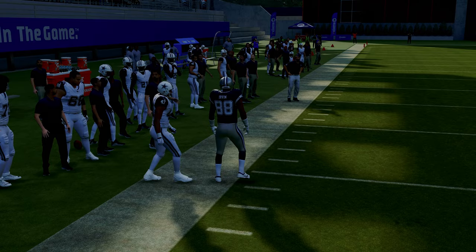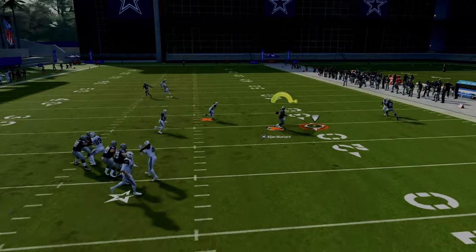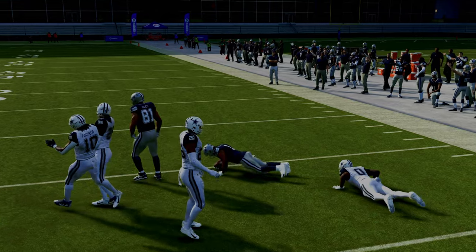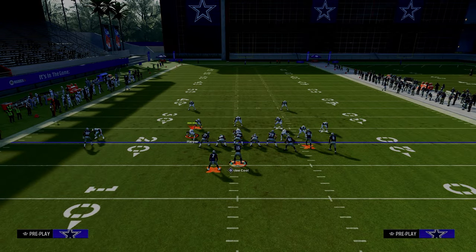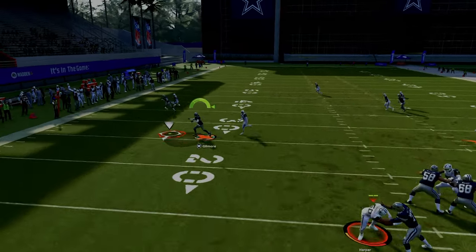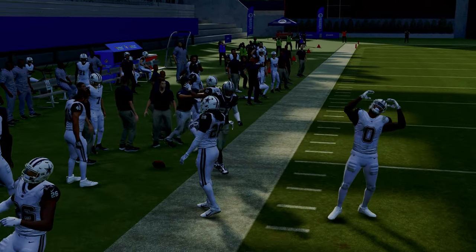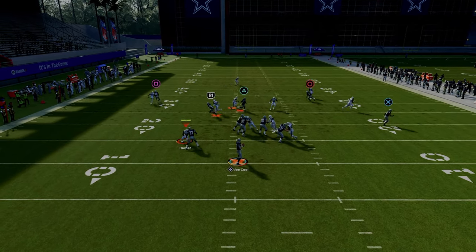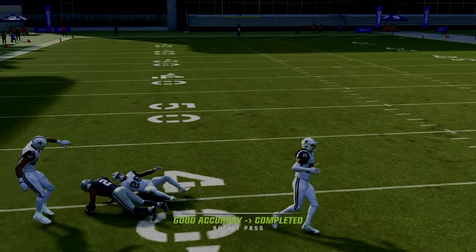Looking at the rest of the routes against man coverage: the running back in route is really good at beating man-to-man coverage. The drag route is also very underrated — if you can make that read consistently, it's helpful not only for completing the high-low against zone coverage, but it also lets us attack man coverage on both sidelines and in the middle with the post route.